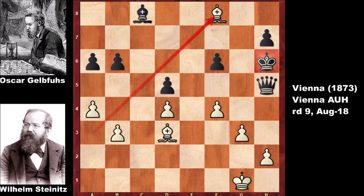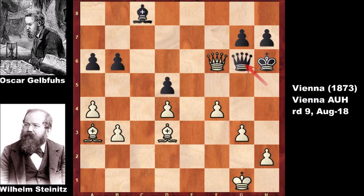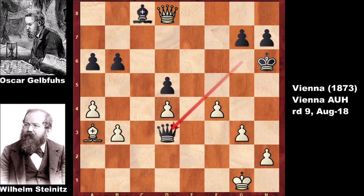What a game by Steinitz — checkmate in the most brutal way. So let's take it back. After capturing the knight with the queen, the king can't go anywhere. What happens if blocking with the queen? If queen to g6, then queen to the head, attacking the bishop. In this position, if capturing the bishop with the queen, white is not going to capture the bishop — because we have checkmate: queen to g5, checkmate.